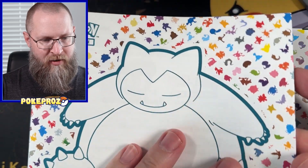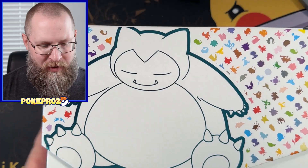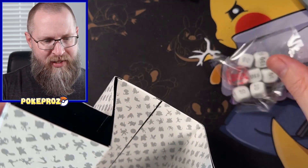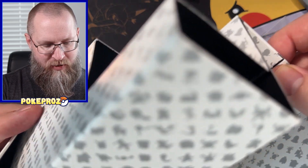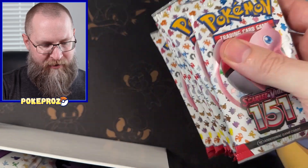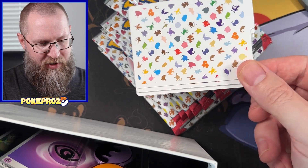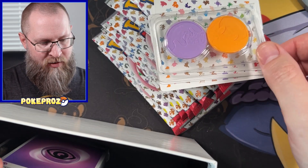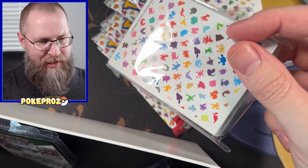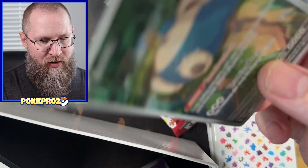We've got the regular paper manual — everybody makes a comment about that so I figured I'd say it too. Opening this up: we've got the dice and counters, the dividers, and we have more packs. We've got the 151 dividers, the damage counters, the energy, and the sleeves of course.